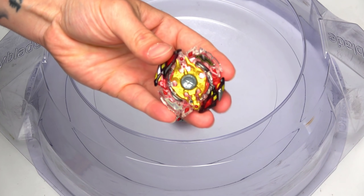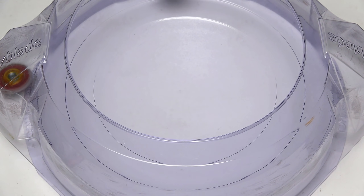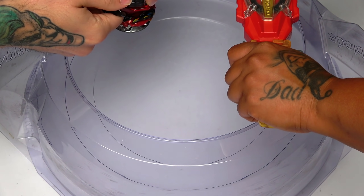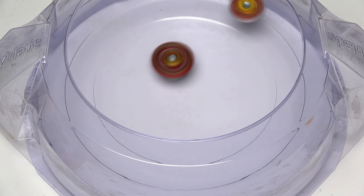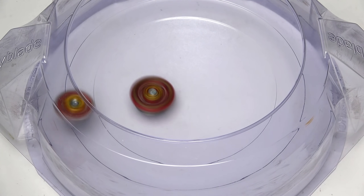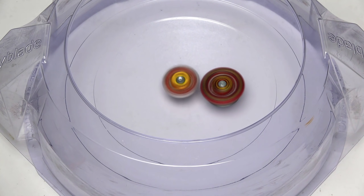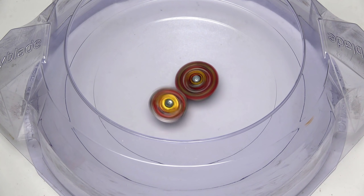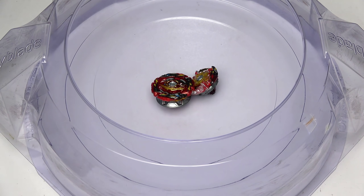So we need to evolve into a Legend. 3, 2, 1, let it rip! Legend Spriggan — it is nowhere near powerful enough to go up against the prototype. Let's see now if Legend Spriggan charges up — you can see it waiting for that right time. Red Eye is here, about to take out Shu. But the attack just completely bounces off the prototype of Astral Spriggan. The stamina with the merge driver is stealing, but not enough. Holy moly, that was close.